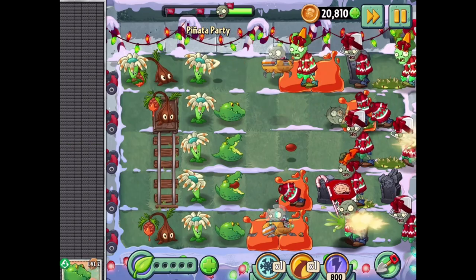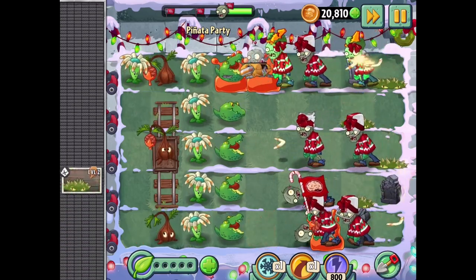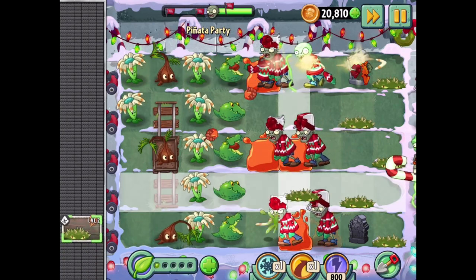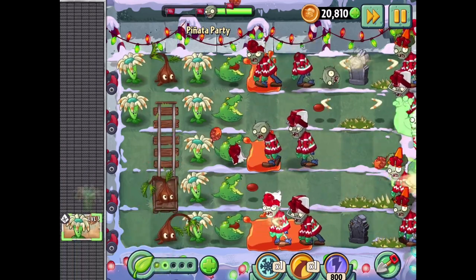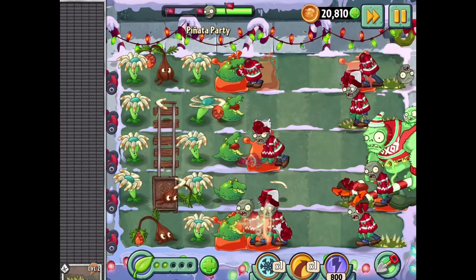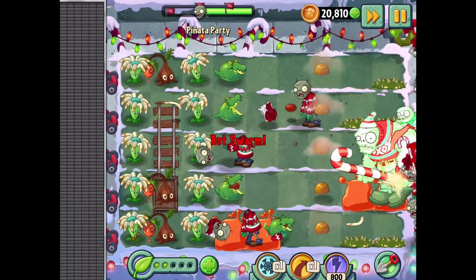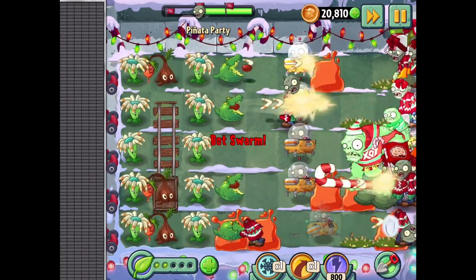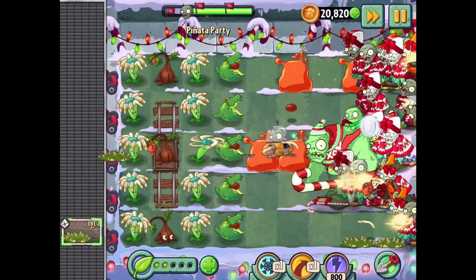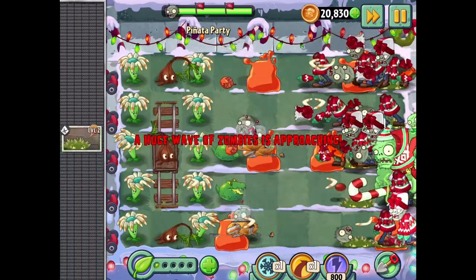Let's set up more Bloomerangs in the background. At the worst they just activate the Guacodiles, and the Guacodiles go through and eat everybody — but I'd rather that not happen. One spike weed per lane now. I got plant food out, could sap some people even more. Get that for sure, but be careful of the Guacodiles. There's got to be awareness if one of those goes off. We're beating up these bucket heads without too much of an issue. That Guacodile went off — we'll get another one in return.